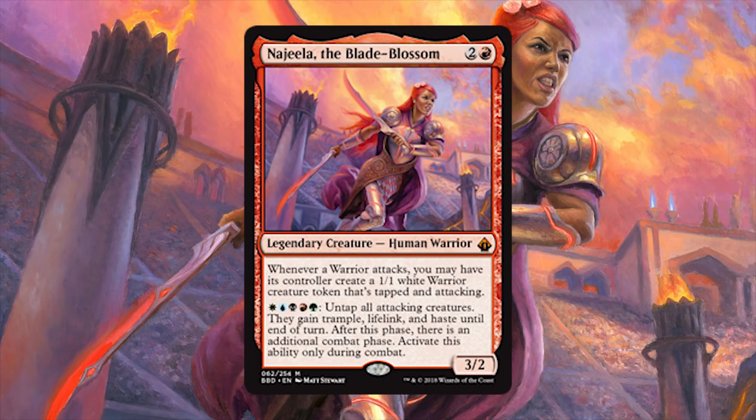Najeela the Blade Blossom is three mana for a 3/2 legendary creature human warrior. Whenever a warrior attacks, you may have its controller create a 1/1 white warrior creature token that's tapped and attacking.